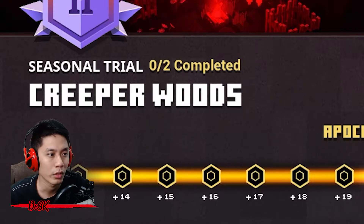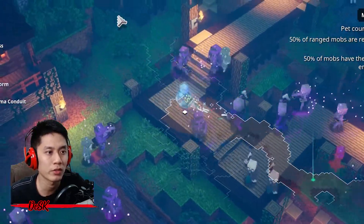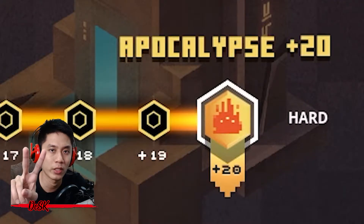Every day you can do two seasonal trials, so don't miss it. In this video I'm going to show you how to speed run and easily get all these items at level 170 and above at Apocalypse Plus 20.